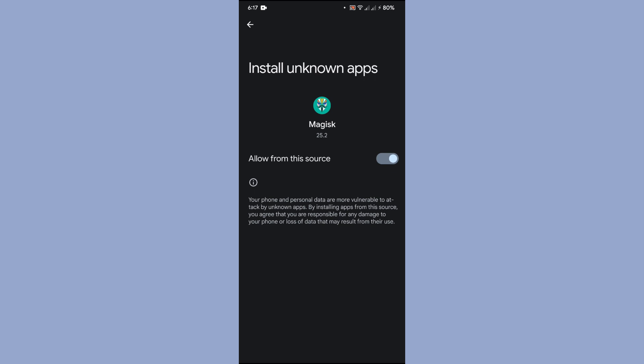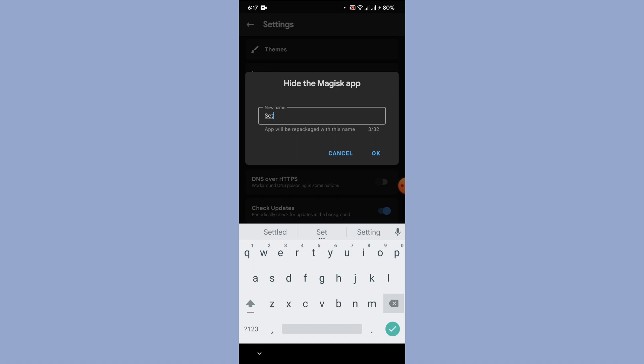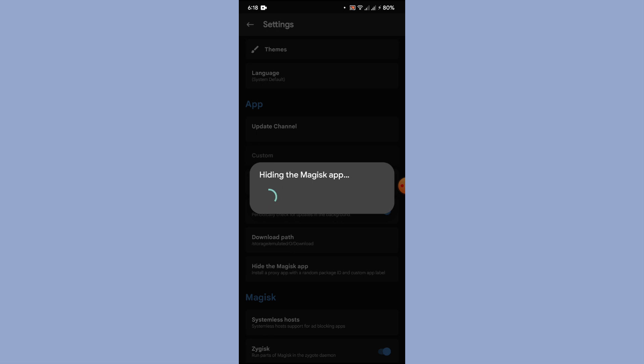Toggle it on, and it will ask what name Magisk should be hidden under. I'm going to give it a random name — 'Paper' — so it's renamed and better hidden. Then tap OK to confirm.